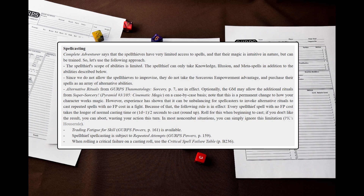Also, as usual for such casters, I introduce PK's house rule for casting time. Train Fatigue for skill is available, repeated attempts are enforced, and when rolling a critical failure on a casting roll, use the critical spell failure table.